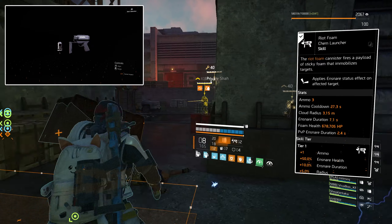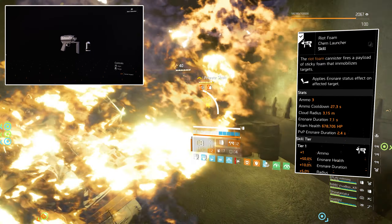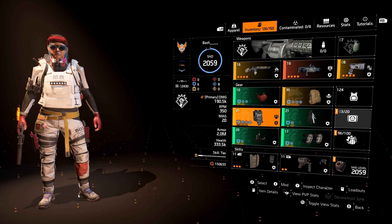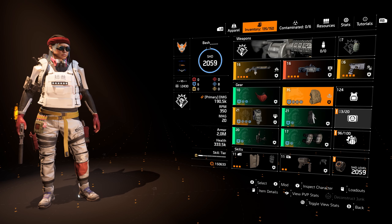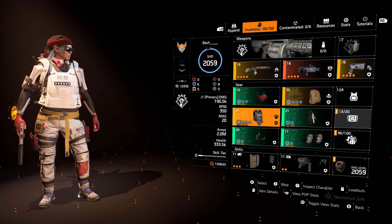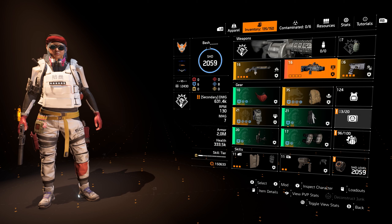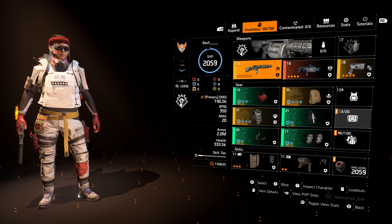Our second skill is to help proc Galvanize for your teammates. This is the overall build: 4-piece Cavalier, Pointman chest with Vanguard, Galvanize backpack. We have 2 million armor, the Scorpio to proc Galvanize, and the rifle to proc Sledgehammer for your teammates.